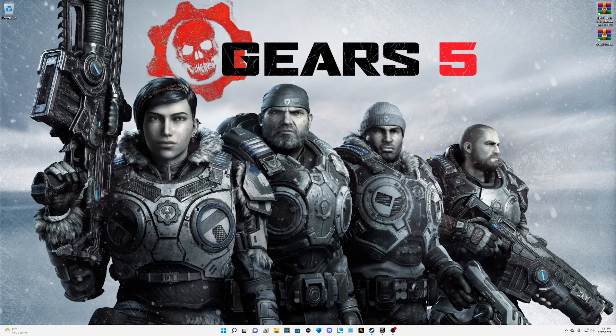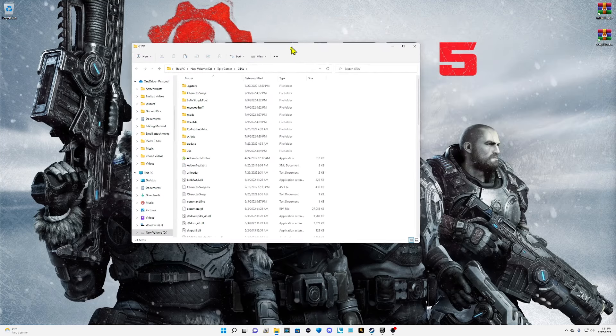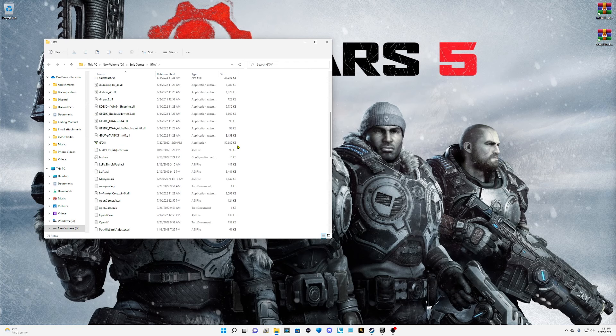For Epic users, go ahead and pull up your main directory. Before you drag and drop these files, you need to verify your game files to make sure your game is up to date. If I scroll down to my directory and highlight my GTA5.exe, it says 2699 because I verified the files.